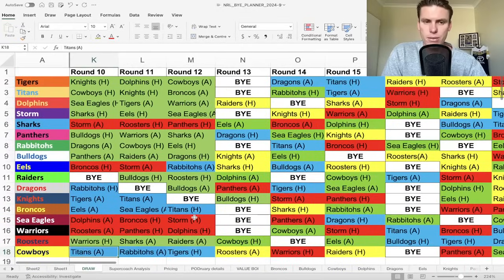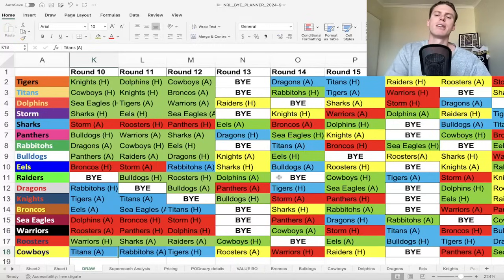That's the thoughts around the overall side of things - those are the plays you should be looking at. From a head-to-head standpoint, I think you do need to look at some teams that have had a bye already. With your head-to-head squads, you're probably looking to purchase some guns that are either going to be in Origin - and if you're going to pick Origin guys, they need to, in my opinion, have two byes in Round 13, 16, and 19.